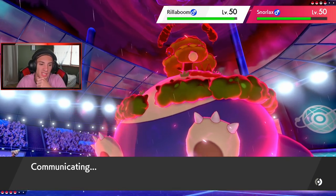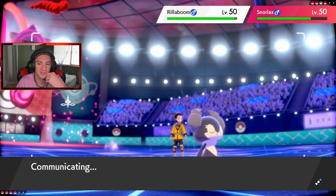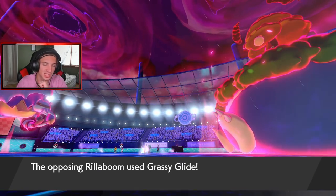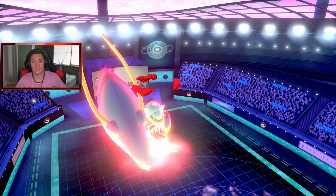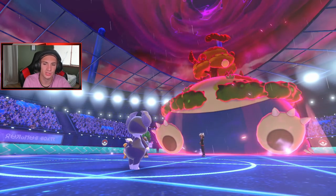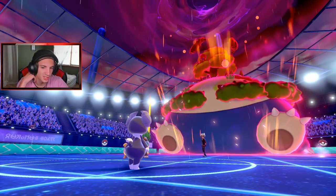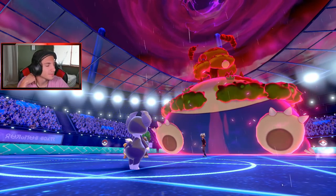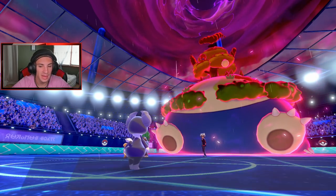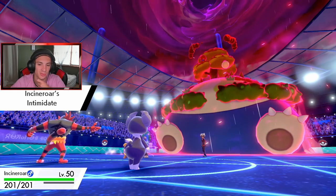This is my last Dynamax turn. I think I'm just gonna drop an Expanding Force and then go into Indeedy. Expanding Force does a little bit of damage. I don't mind Clawitzer going down. I think Indeedy should be able to outspeed Rillaboom now. Grassy Glide comes out — Clawitzer is down. Indeedy still has one more turn and we still have our Rillaboom in the back, so Rillaboom is gonna be huge. He goes for a Steel spike, boosting his stats — plus one special defense, plus one defense. I'm going to lower their attack with Incineroar.